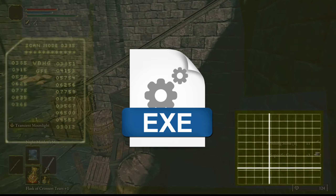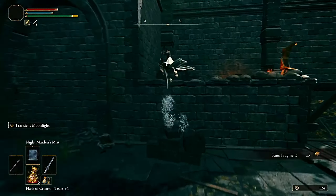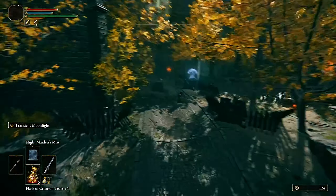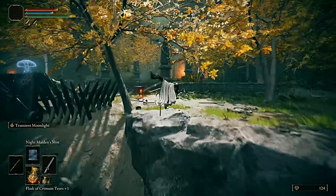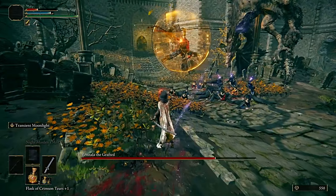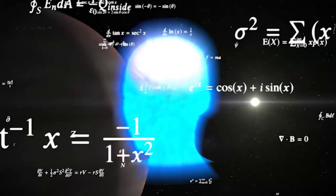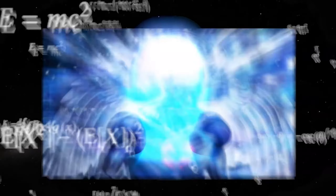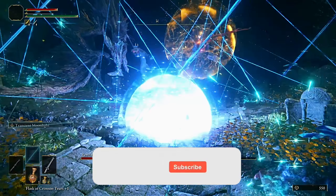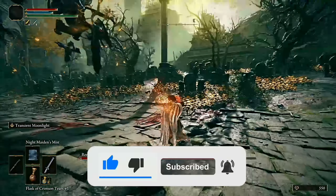Finally, we have special mods that require a specific installation process and extra tools to work properly. You'll need to read their installation instructions carefully. I'll give you an example so you understand the basics. I'll now show you 4 different processes: one per mod type, plus one where you install every type together. You can find every tool you need in the description of this video.